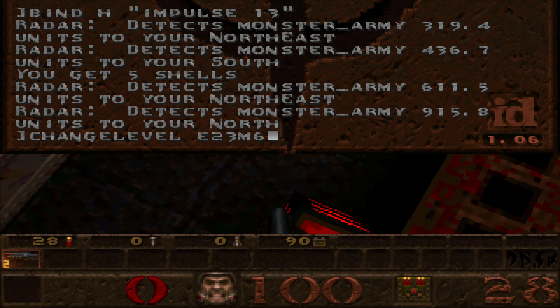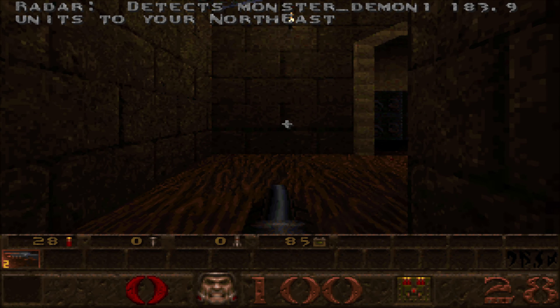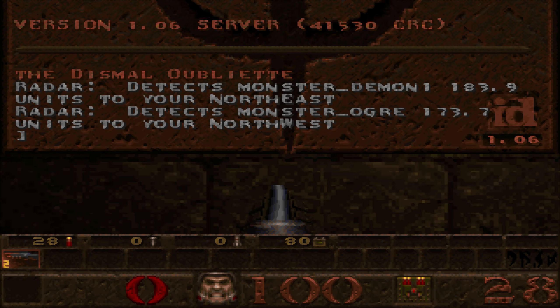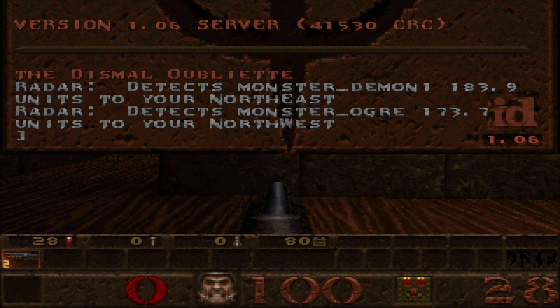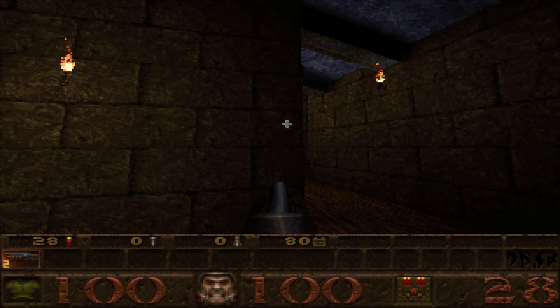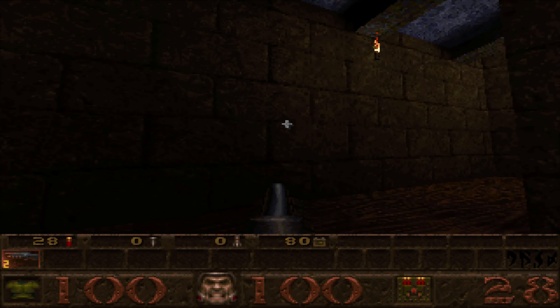Say I change level to E2M6 — this is another good level for this. Press it here — oh look, it's a demon, and over here is an ogre. It basically tells you there was one to my northeast, one to my northwest, right on the other side of this wall, and both were relatively close — 183 units away from me. Not too far at all, giving an idea of distance.